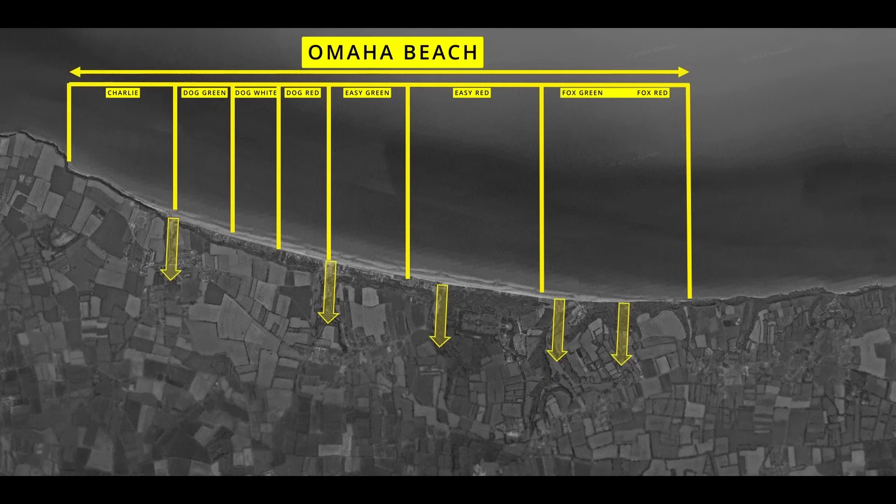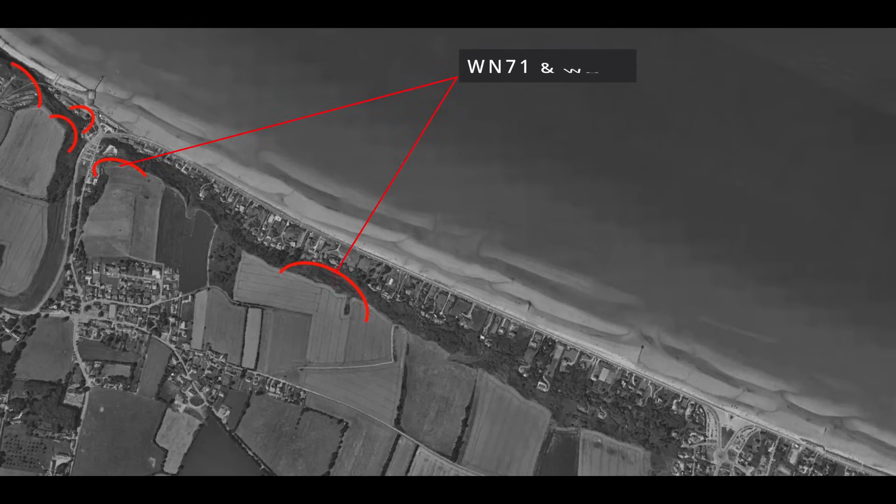It had five natural exits from the beach, but as the enemy gets a vote, they placed their defensive positions overlooking these exits. Let's look at the ground in detail.